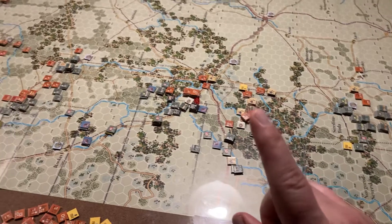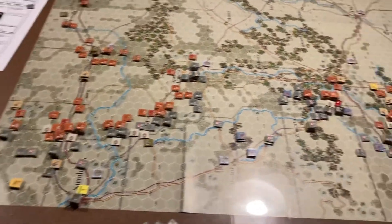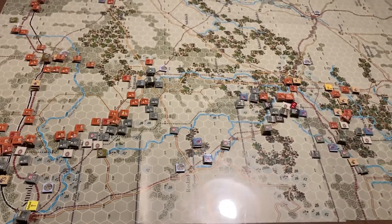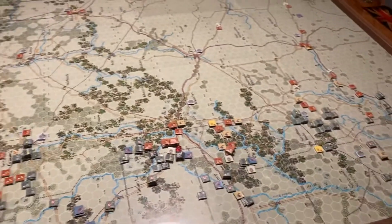However, this is the Rasputitsa, which is the season of mud. So everybody's been at a disadvantage of just five movement points, no matter what they are. Obviously, if they move less than five, they move less. But only five movement points — lots of mud, lots of dirt, lots of crap.